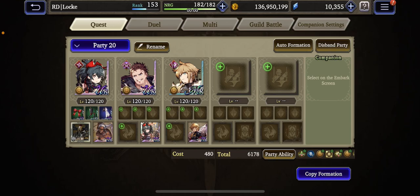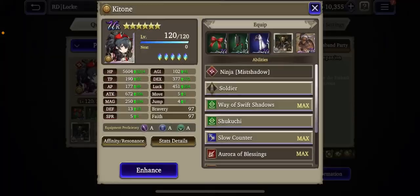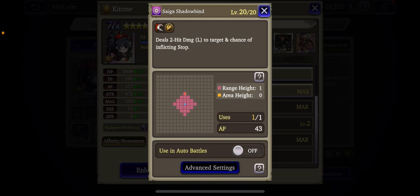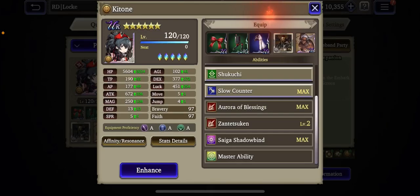The main threat on this team is obviously Ketone, because her limit burst has a very high chance to stop a unit. If she's able to stop one of your units with this skill, that basically removes that unit for quite a few turns, which essentially changes the match. So it's very powerful.